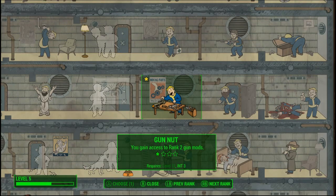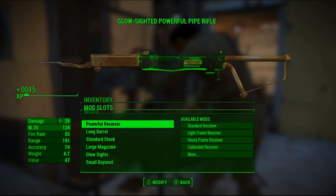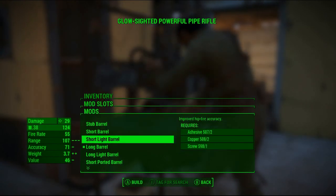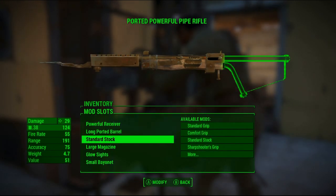Perk 3: Gun Nut. With the ability to make powerful ballistic weapons and easy access to upgrades, you choose what and how your weapons shoot, making your own special weapons and freely upgrading settlement defense.